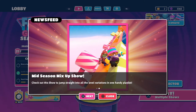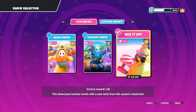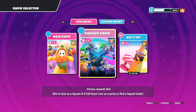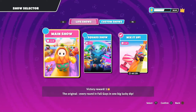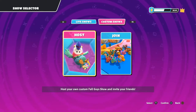The mid-season mix-up show lets you jump straight into all the new level variants in one handy playlist. Let me make sure the right show is selected — I have main show and mix it up. Let me unclick main show and go into mix it up. While we're here, let's show you how to set up a custom show. On your show selector screen, go to where it says custom show — you can use L1/R1 to select the custom show you want.